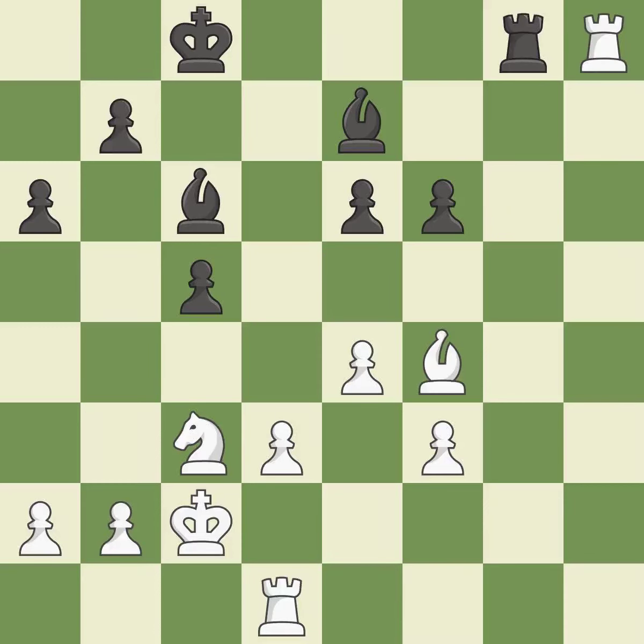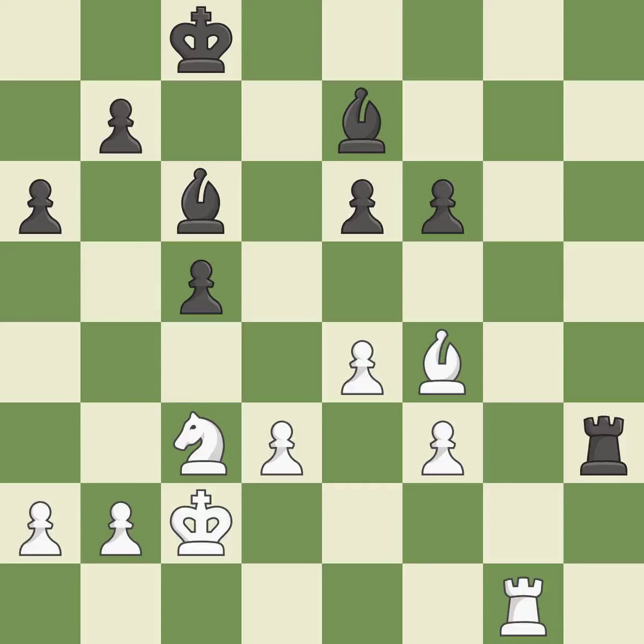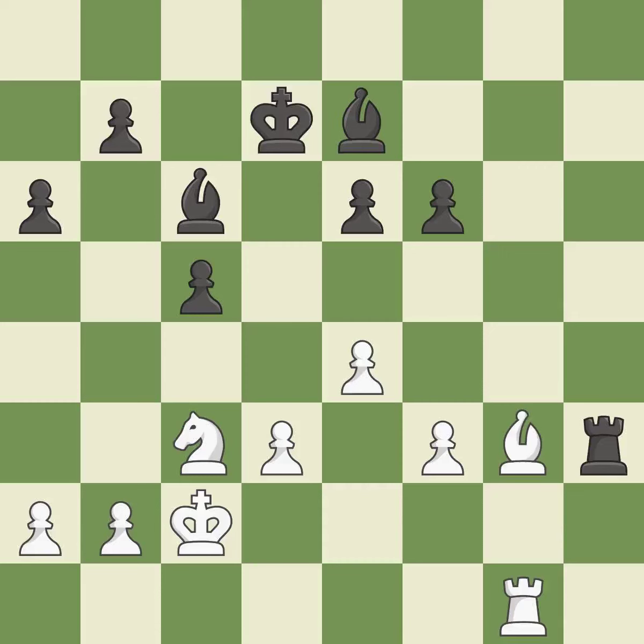This keeps the material balance in check with good play — quite good. The queen backs off — ideal. This takes an open file, a common method for activating a rook — it is best. That is a logical response — quite good. This deters an assault on a weak pawn — quite good. Perfectly on point. The game was almost evenly matched, but white is now worse — it is incorrect.